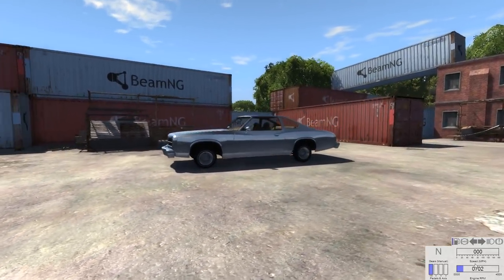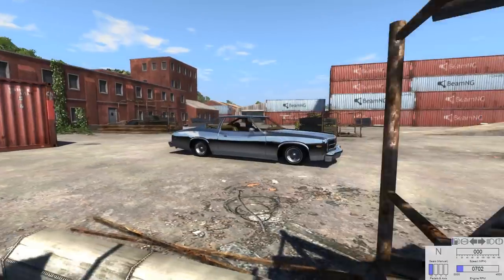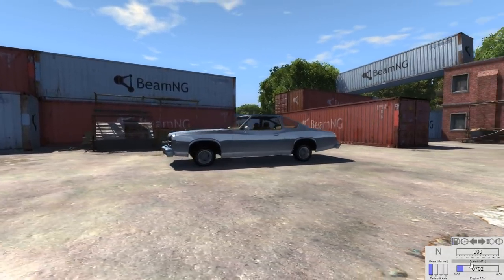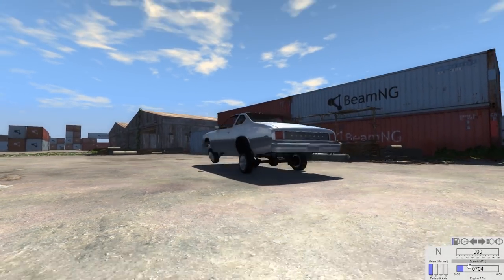The normal Moonhawk at stock height is kind of ugly. When you drop that thing a few inches, boy does it look a lot better. Like if the Moonhawk came from the factory looking like that, I would be driving that car all the time in this game. So you have F5 to reset, F6 to lower it, and then F9 to raise it.